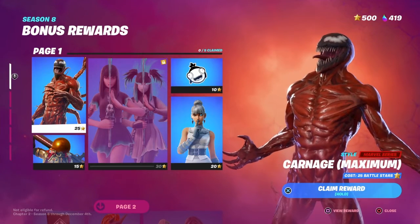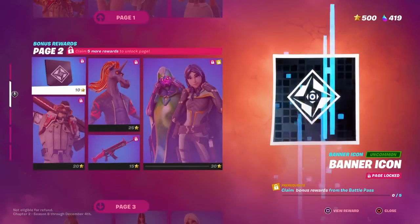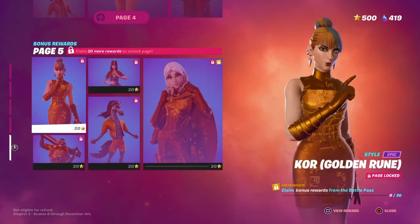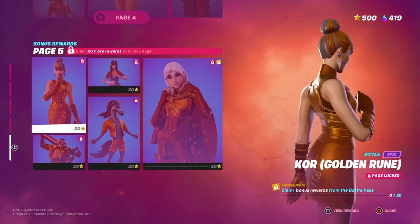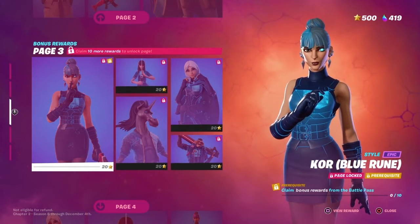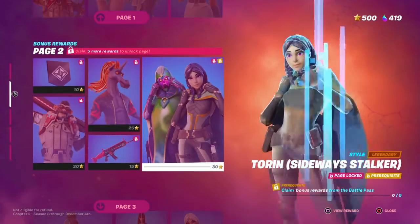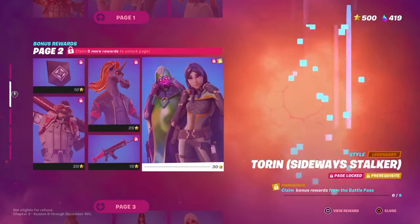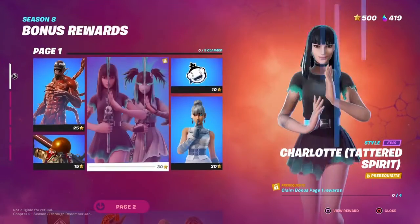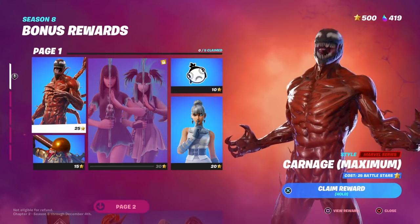So this is page one, then we have page two, page three, page four, and page five. Page five is the golden rune styles, page four is the purple rune, page three is the blue rune, and page two is the added styles for the skins. Let's start from page one.